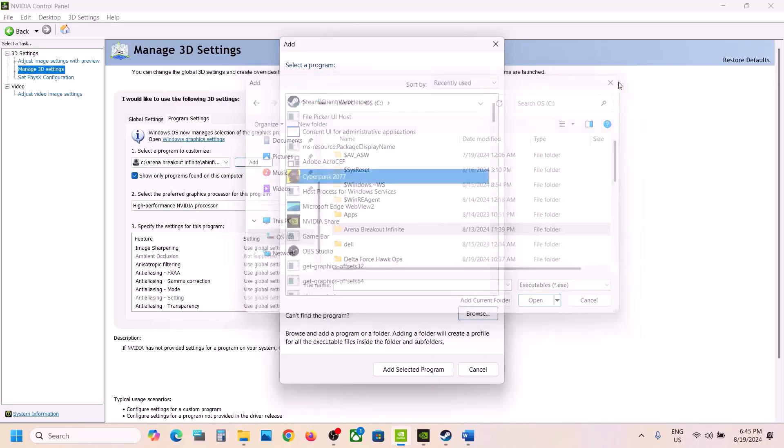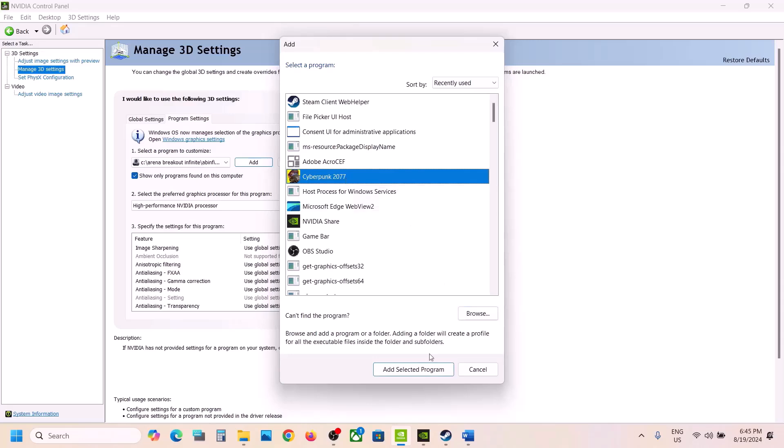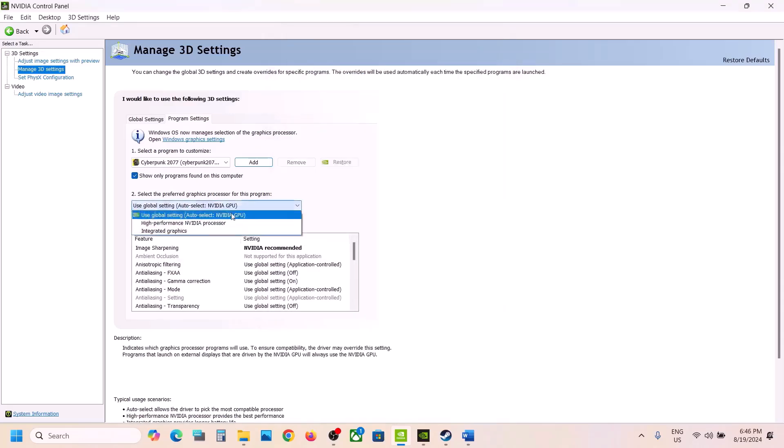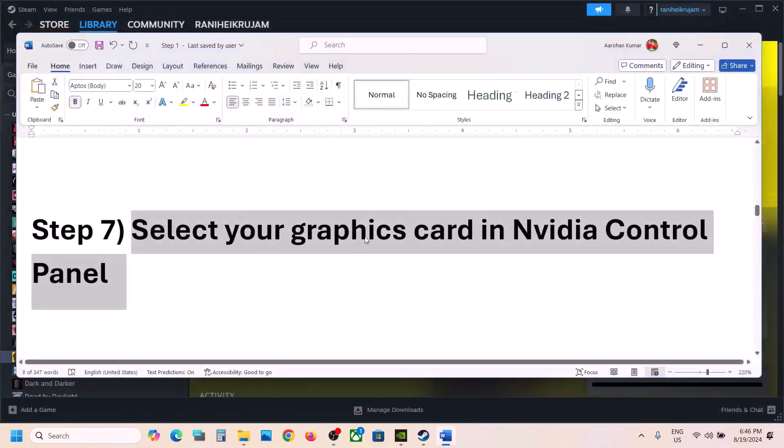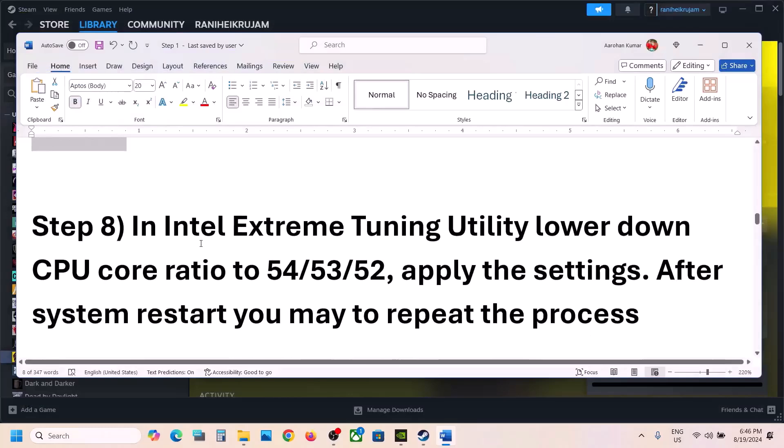Go to the game folder, open bin\x64, and select the game exe. Now select 'High Performance NVIDIA Processor,' hit Apply at the bottom right, then launch the game and check.